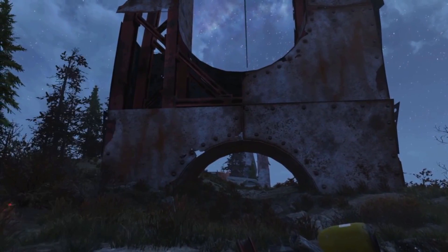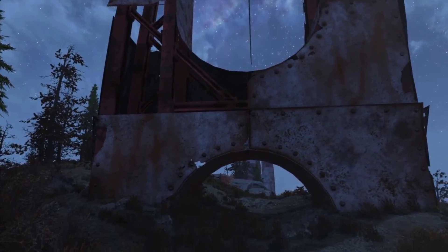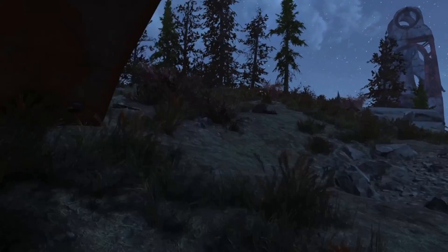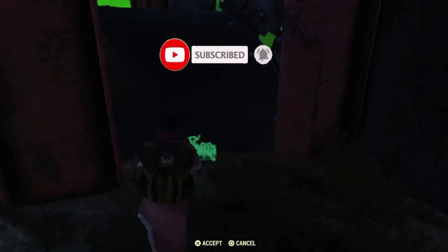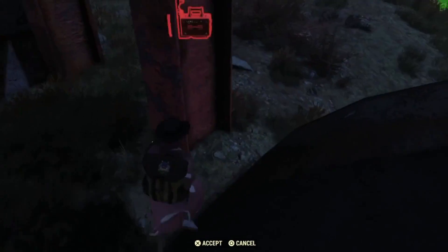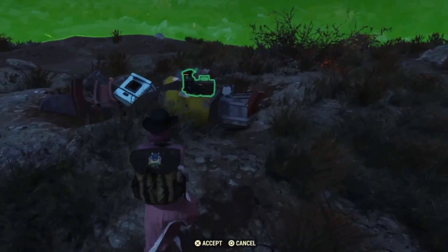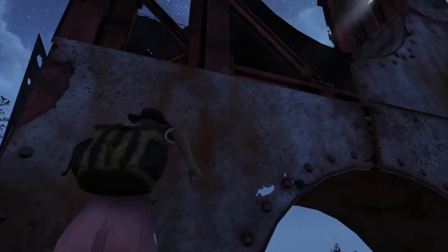Last but not least we have the monorail. Most of you are probably aware of this location, but there are a lot of new players coming to the game so I had to include it. It's such an amazing place to build, but it can be a real pain. I did a camp build here as well, and I had an absolute nightmare because I kept glitching it in ways where I couldn't remove walls and floors — until I found a way to do it without needing any glitches. It is such a great place to build though, and I'll link the video in the description and top right corner.